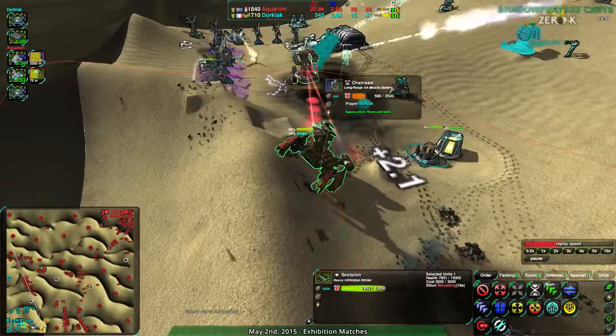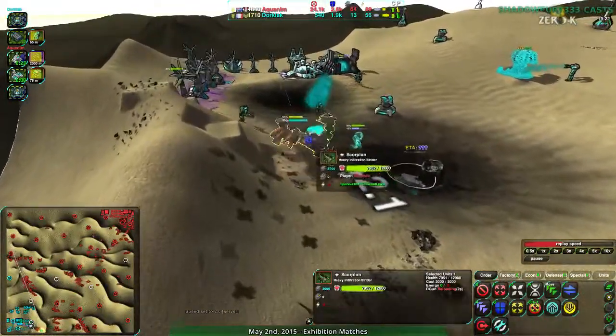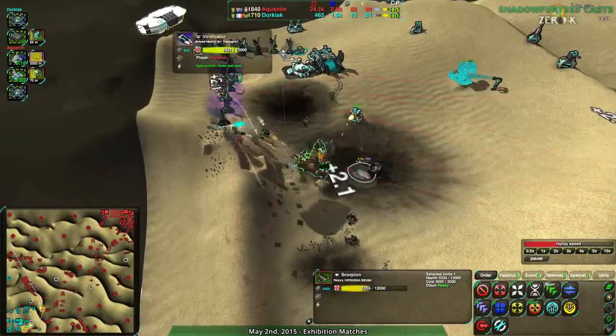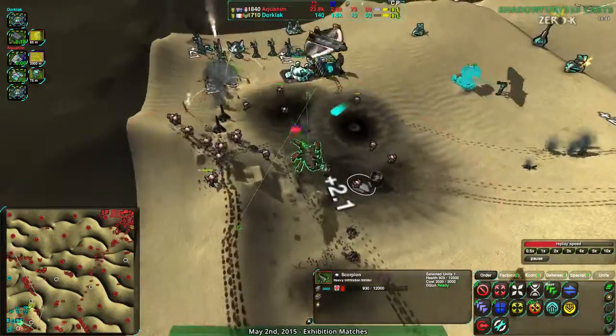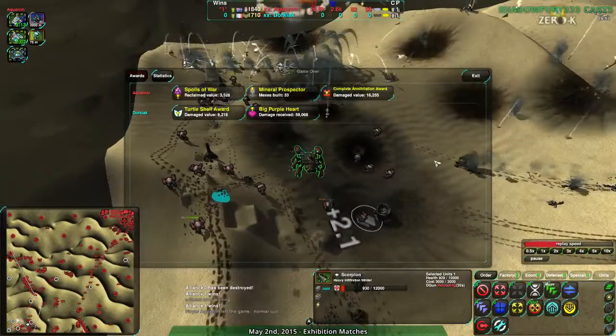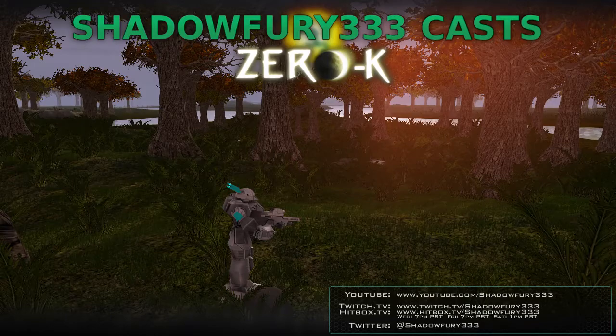The Wyvern, why not? Bombing out the Chainsaw to finish that off. That's basically game. And for good measure, the Vindicator running in — because why not? With the Bandits coming in, that is going to finish it. Bandits move in for the final blow, and Dorkiak throws in the towel. Hope you enjoyed that — that was the first game for tonight. Next game will be up in a couple of minutes; it will be slightly more even: Hokomoko versus Shady Bear on Trojan Hills, my favorite map. Stay tuned — it will be up in just a moment.